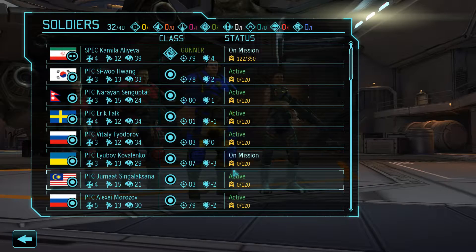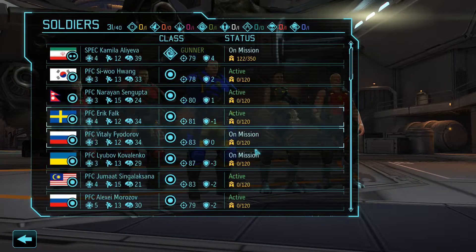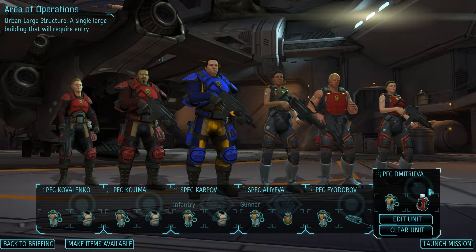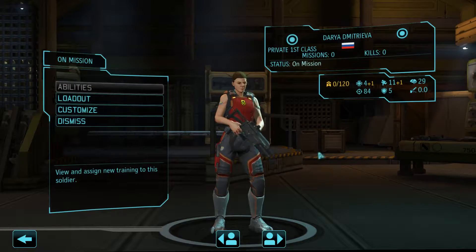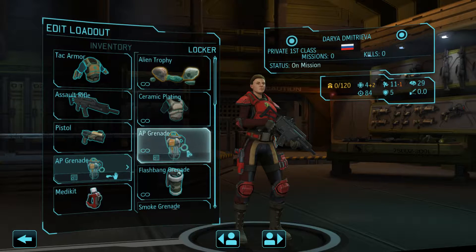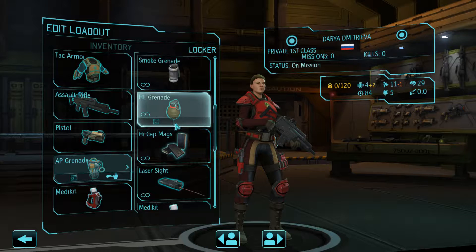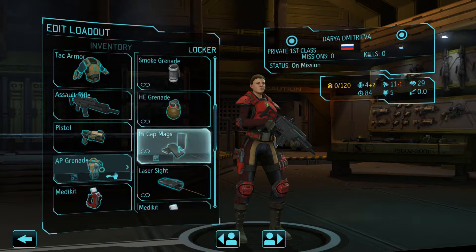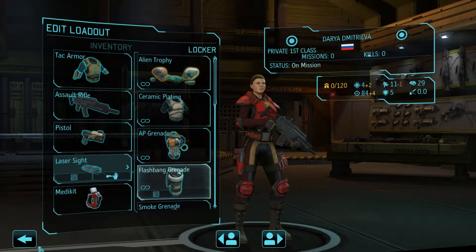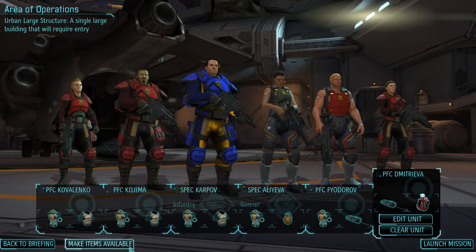We're definitely going to use our infantry gunman and our gunner — get some heavy stuff going on. Let's go for 83 and up. This person has at least 184. Daria. So let's get some stuff. Give you a laser sight — gives you six hit points, that's not too bad.